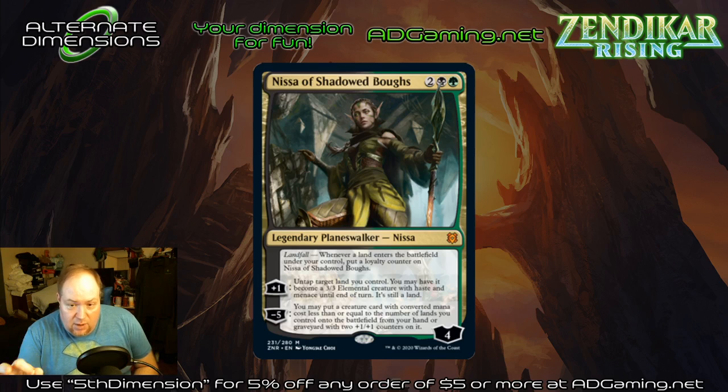This is a very good card, high powered, but I do not believe it's broken in standard. You might do some interesting things in older formats — it could do broken stuff if Fastbond was legal, but I don't see that happening. I'm going to enjoy playing this Nissa, but I don't think it's near the power level of the Nissa we had previously. It's also much easier to deal with this Nissa than it was to deal with Nissa Who Shakes the World.